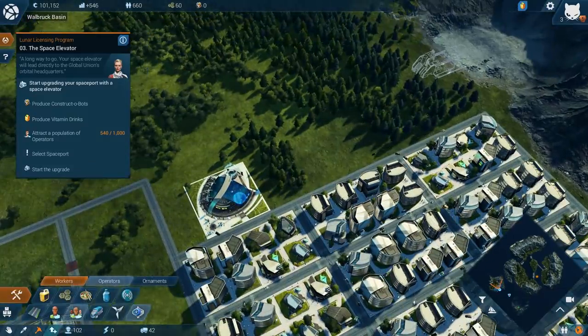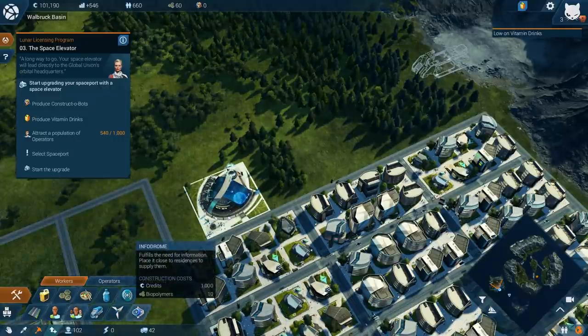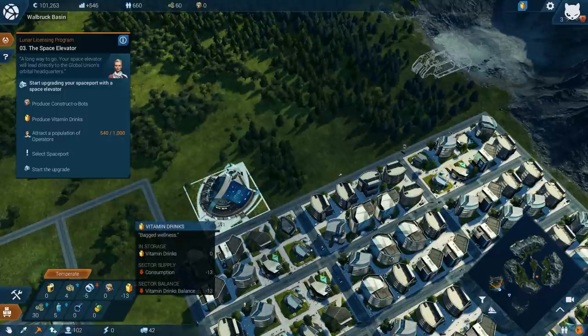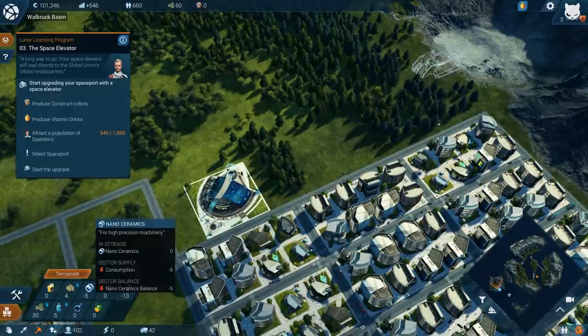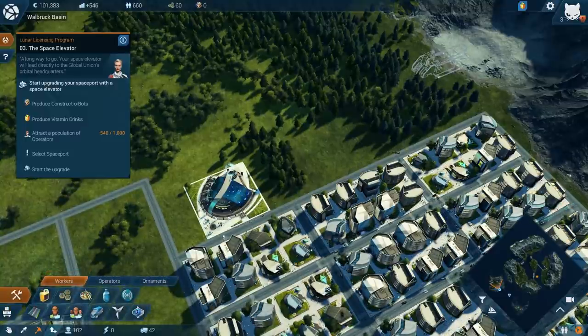Let's go over to the build module and take a look at what we've got here. There's a notification — attention, under-provision of specific consumer goods detected. We need to make some vitamin drinks and also some nano thingamabobs. Let's get those sorted out.